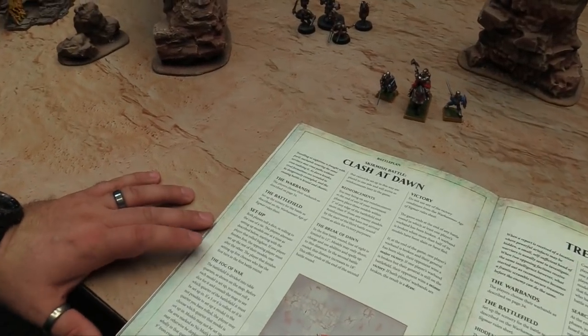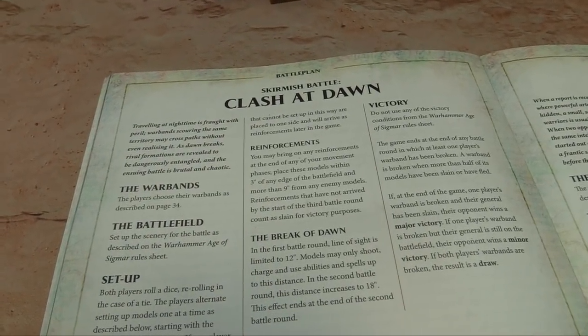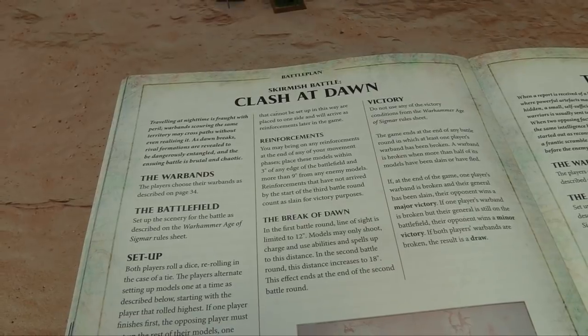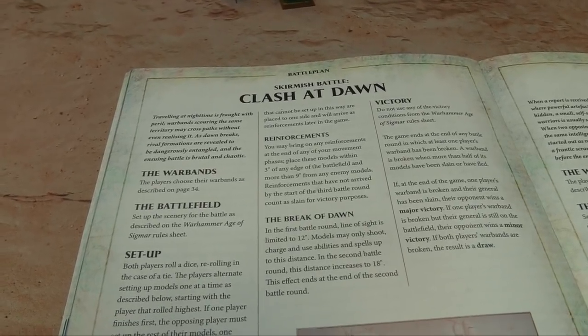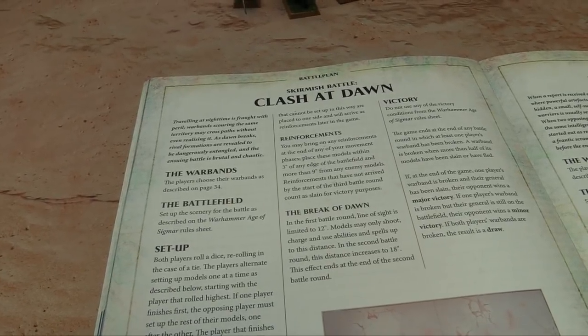Any models that can't be set up are reinforcements that will arrive later. You can bring reinforcements onto the table in the movement phase, placing within 3 inches of any edge and 9 inches from any models. Reinforcements that haven't arrived by the start of the 3rd battle round are considered slain.